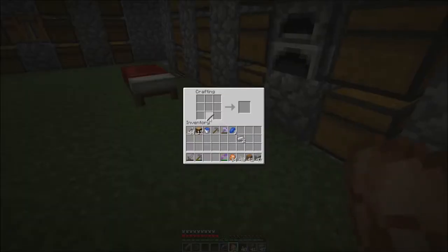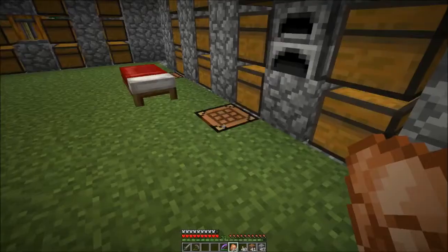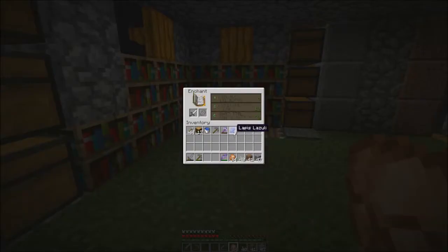We were gonna do a sword with a level 30 enchant on it. I got a bunch of iron picks. Sharpness — that's what we want. But sharpness three is not the greatest, and that's all there is.